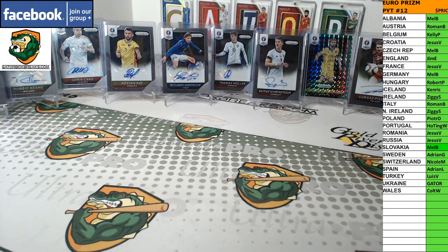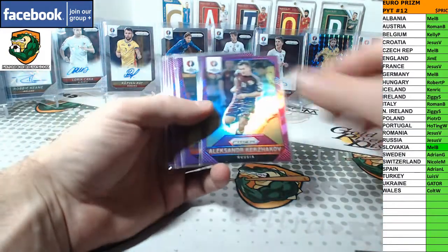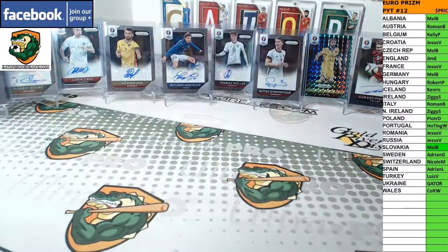Purple is number 2, 99. Patricio, Kurzakov, Kovacic, Coleman, Sigurdsson, Rakitic, Fabianski, and Iniesta. Number 99.